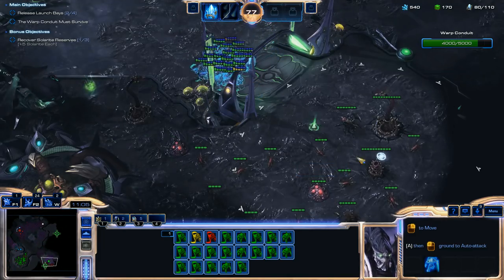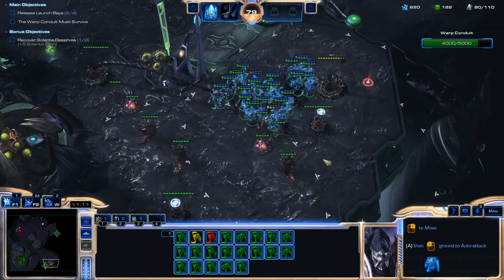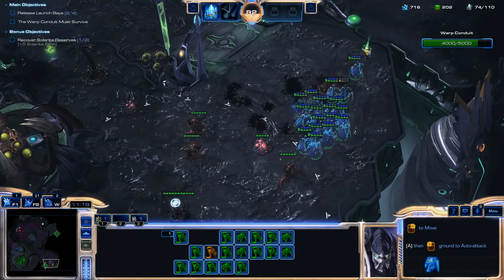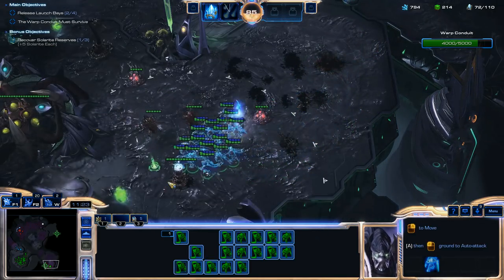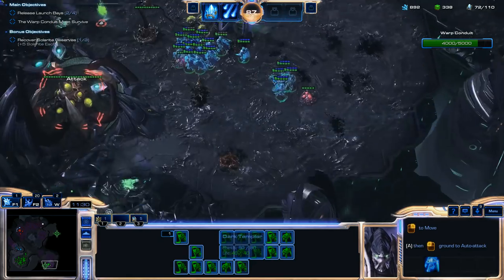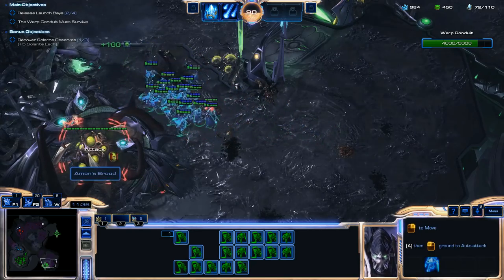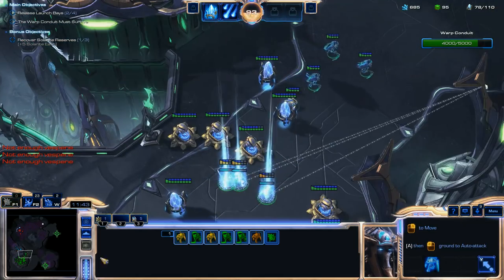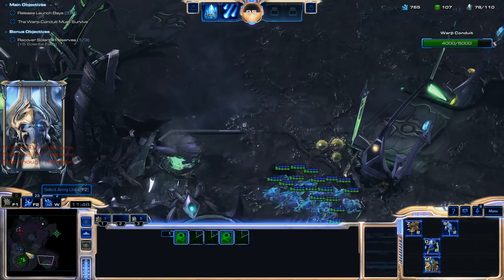Now I'm going to try and release the third Launch Bay, which is up here. I'm not going to wait until my Orbital Strikes are ready for this one — I have so many Dark Templars, and hopefully you do too at this point, that you should just be able to walk up here and destroy the detection first. Then you should be able to clear out this little top area without any problems. There are only a couple of Hydralisks and a Spine Crawler to defend against that Dark Templar army.